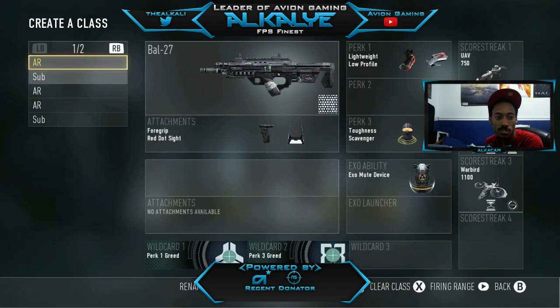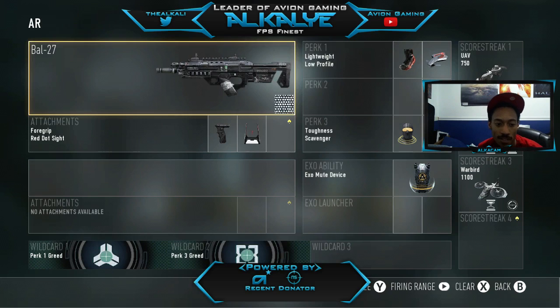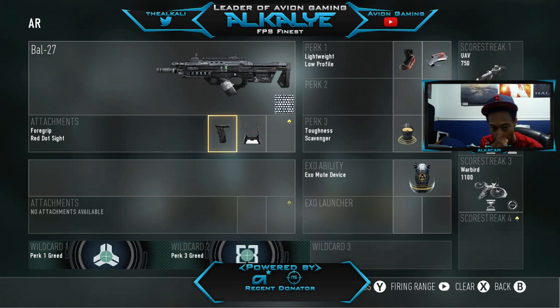Hopefully you guys find this helpful and wind up using some of these classes, so let's get into it. The first one here is the bow — I don't really use it too much, it kind of depends on how the game's going. Since the bow has been patched there's more recoil to it, so you're gonna need a fore grip on it. That's definitely a must to keep the recoil low on that weapon. As of right now I don't have the quick draw attachment for it yet.